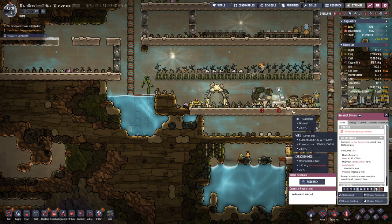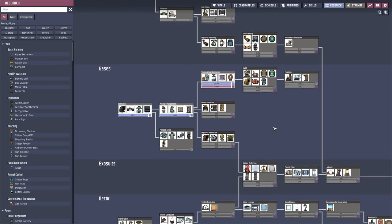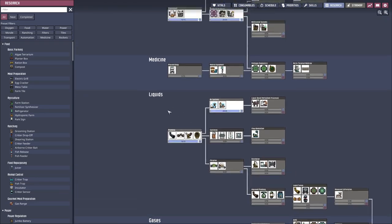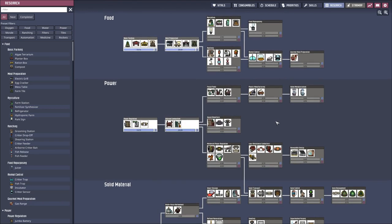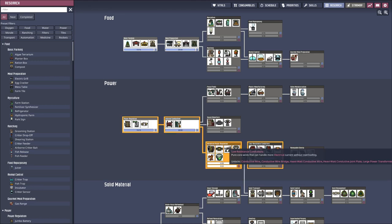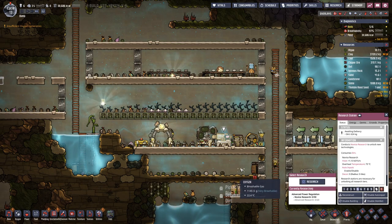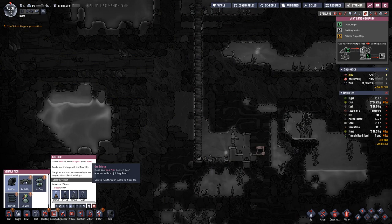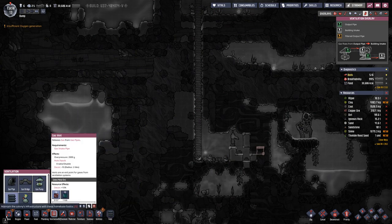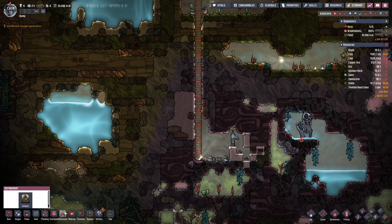Here we want organic lime, making sure that here we do not have dirt and slime in. Research is done. We will need the hydrogen generator and conductive wire. For the conductive wire we need refined metal, and for that we also need more research.